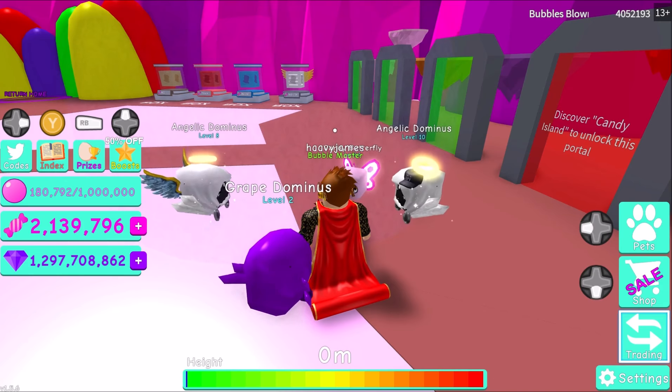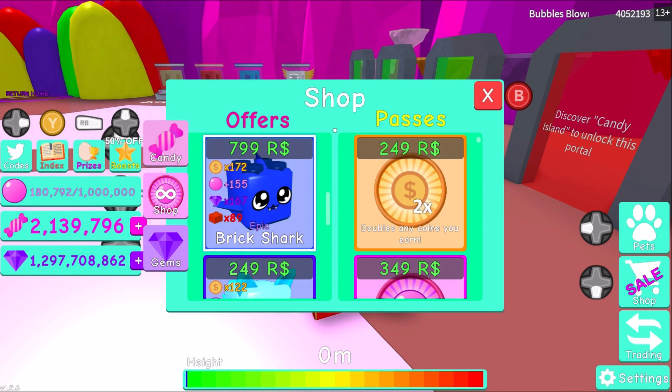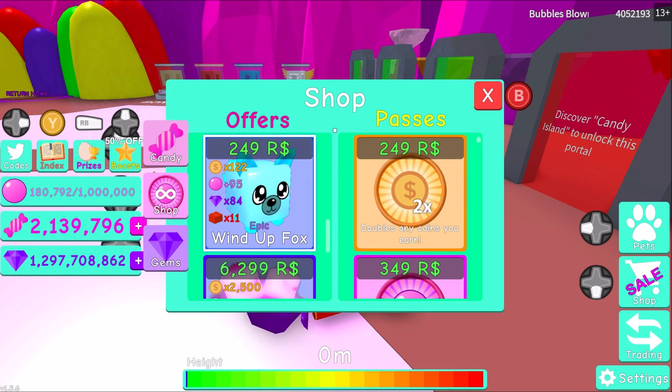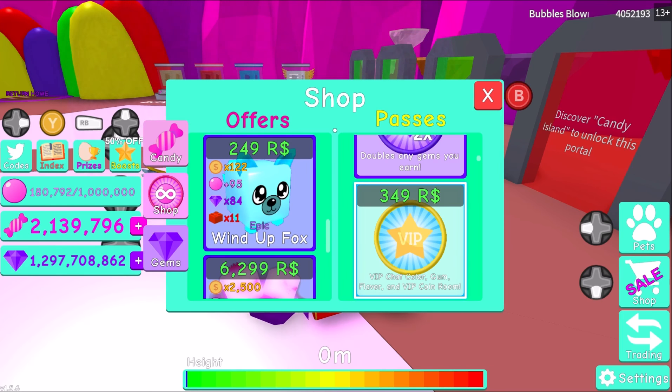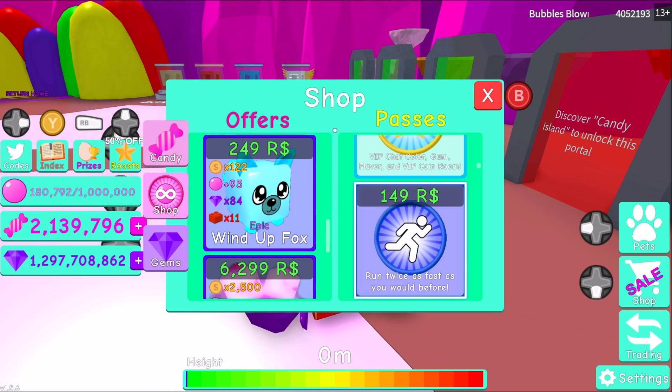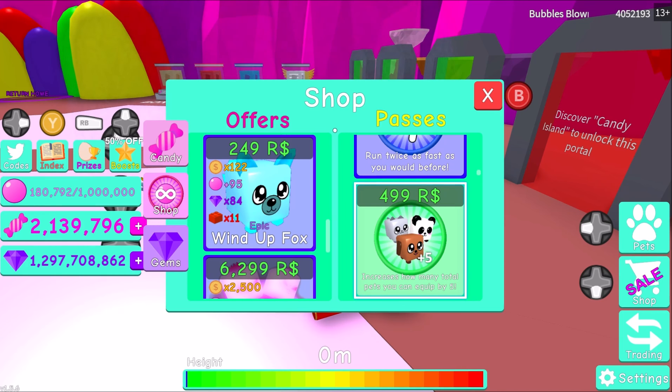Some of the boosts are on sale. The game passes on sale include: double any coins you earn for 349 Robux, bubbles blown to infinite size, and double any gems you earn. You can also get VIP for 340 Robux, which includes VIP chat color, candy flavor gum flavor, and VIP coin room. There's also one for 149 Robux that lets you run twice as fast.